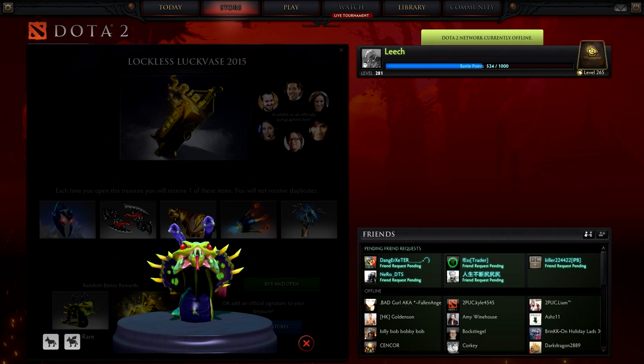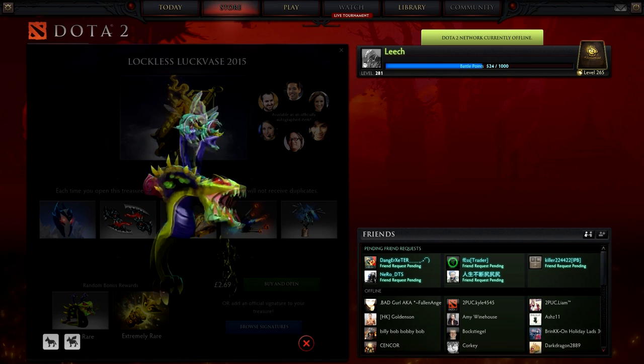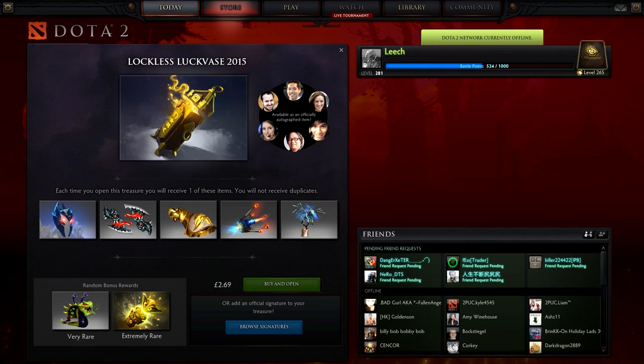For a bonus, we got another courier — a Venomancer courier. But the Dota 2 network went offline — fantastic. I don't know if we can actually buy these or not but we'll see in a short while. This is what it looks like when it's flying — just like a little baby Venomancer. I don't think I can buy these at the moment, I'll cut the video until I can.